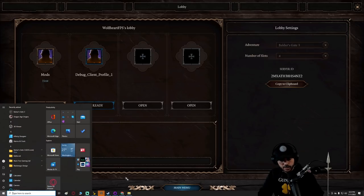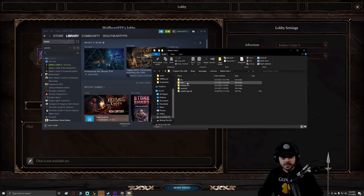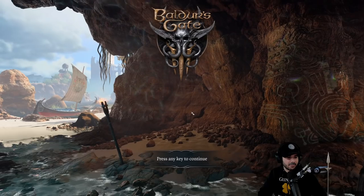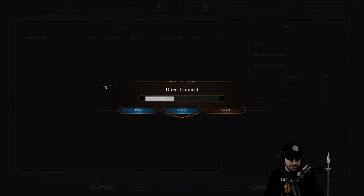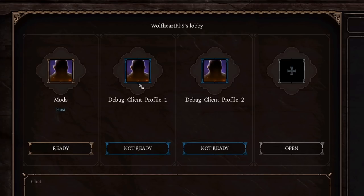Now we're going to do that same exact thing one more time. Go right back to Steam, right-click on Baldur's Gate 3, Manage > Browse Local Files > Bin, then click on BG3 DX11. The computer is going to start running a bit slower — as you can see, it's lagging now. I didn't turn down the graphics myself; I'm not following my own advice. Then go back to Multiplayer > LAN > Direct Connect, and paste that code. Now you can see we have three custom people in our group.